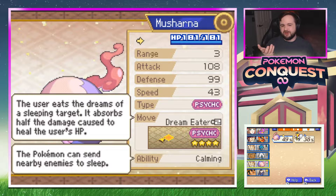Still doesn't seem like a great mon but it's interesting at the very least. Dream Eater is a four-star move — it doesn't have a lot of attack though. Well, there's Musharna.